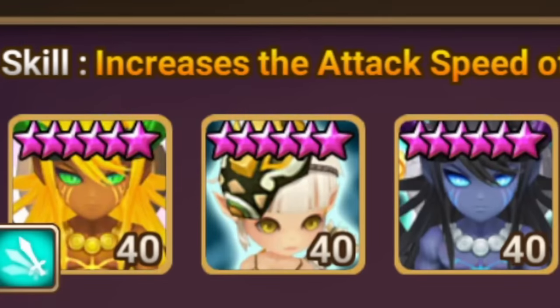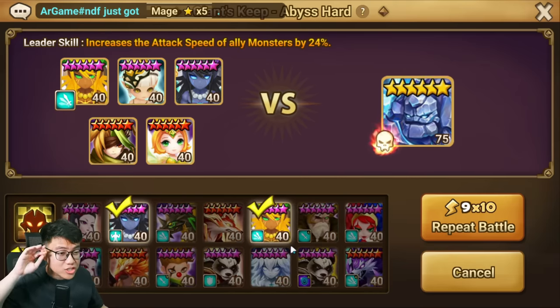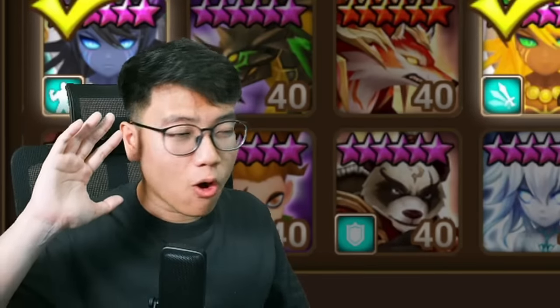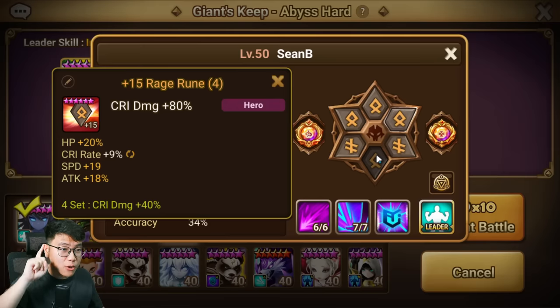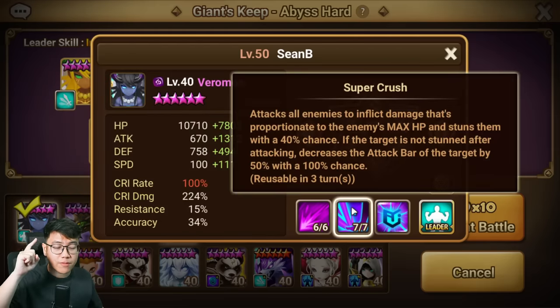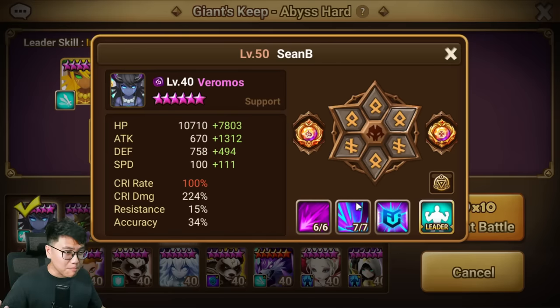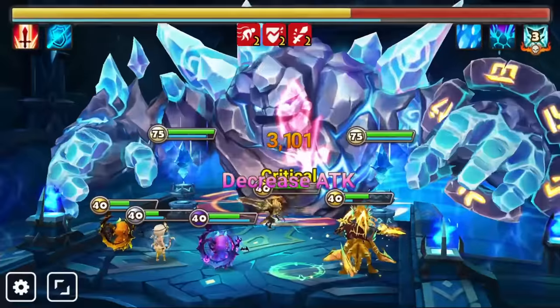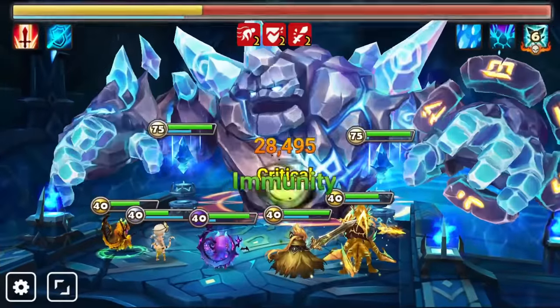Next, we have the Holy Trinity damage dealers for this dungeon — these three guys are probably the best three damage dealers and I've tried many different things and these three units have always come out on top. First, we have Vermos, the king of dungeons nowadays. Make sure you have crit damage on him because his skill can do anywhere from 100,000 to 150,000 on the boss. Not even a max decked-out Crawl can do that kind of damage easily, because you cannot put continuous damage on this boss and can't stack many debuffs. Vermos can do so much damage on a low cooldown and can cleanse the defense break from the tower, which is one of the biggest reasons you will die from the boss revenge.